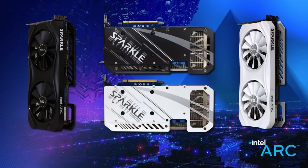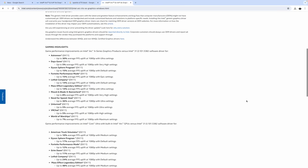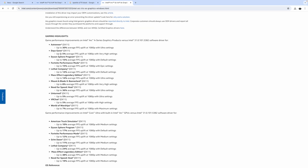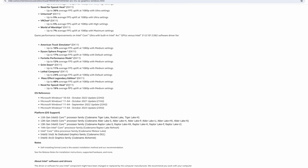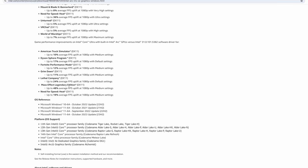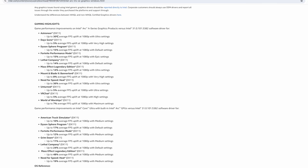That's one thing that they've really been focusing on. Just taking a look at their last driver update changelog over on their website: Days Gone, 5% average FPS uplift at 1080p; Fortnite Performance Mode, 15% average; Need for Speed Heat, 36% average; VR Chat, 5%. Going down the list, you'll see a lot of fixes, and most of the time when they release a new driver, you will see a bunch of different games listed here, giving us the average uplift that we're getting with this new driver.